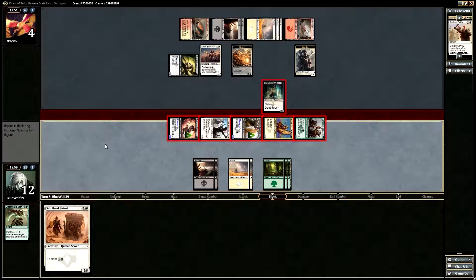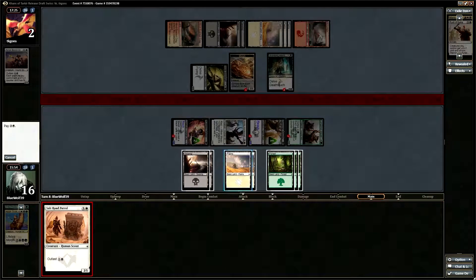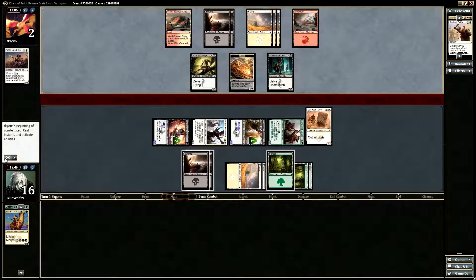He can throw the 2/2 in front of the Disowned Ancestor and that will survive. I think if I were him, I'd throw the Shambling Attendance in front of the Longshot Squad. So he's down to 2, he's got 2 cards. Be nice if we play a land. I think I just gotta keep beating in — he can't attack with Saltai Scavenger unless he's got a follow-up creature. None of these are warriors.